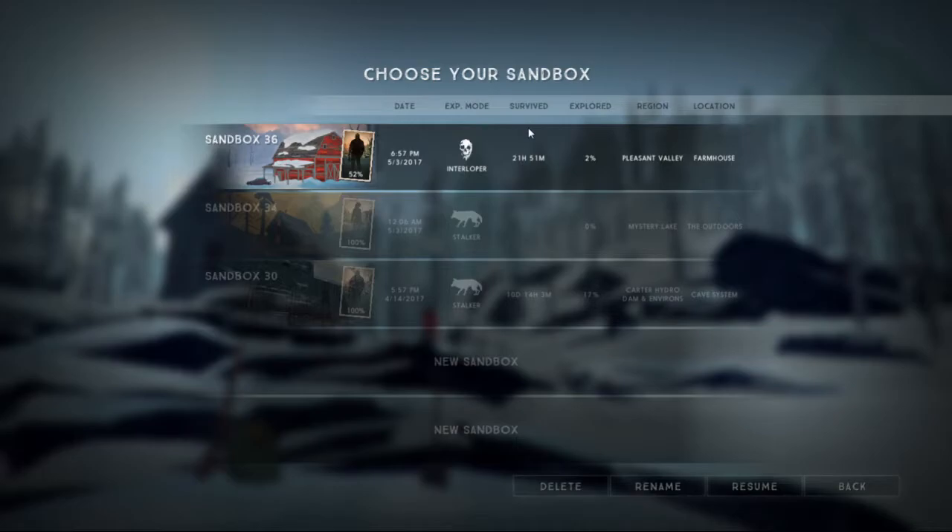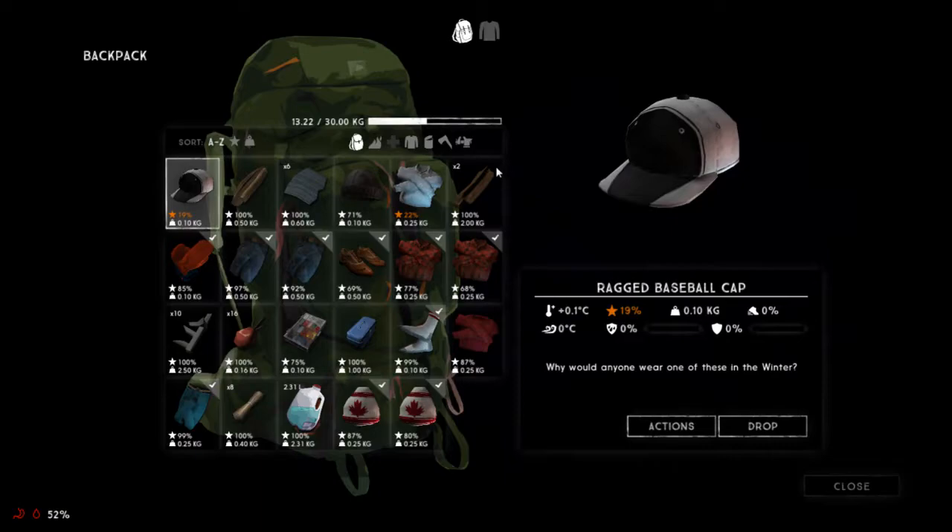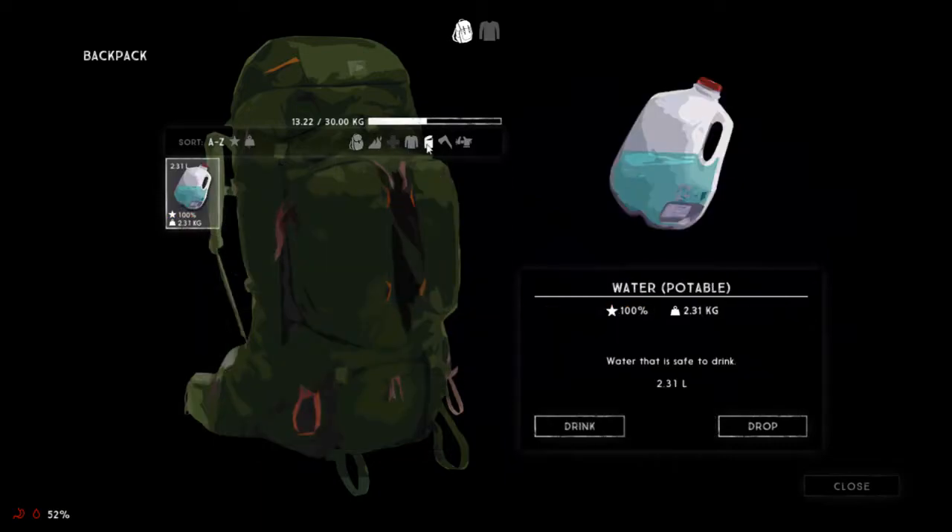So I'm going to continue with this. We found a farmhouse in Pleasant Valley, let's resume this and see if we can find something. I need to eat, and I need to drink something.